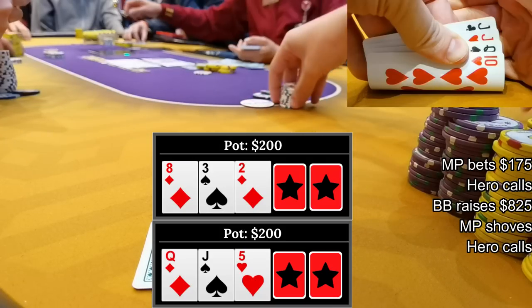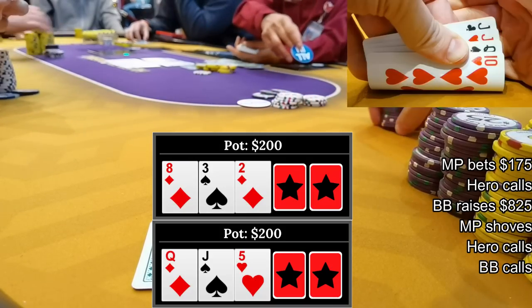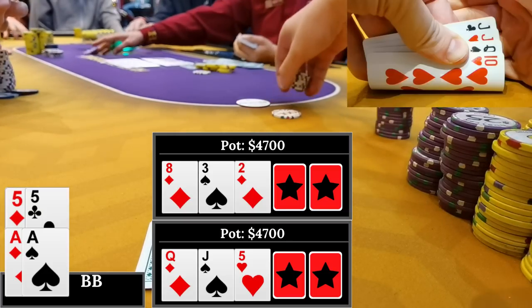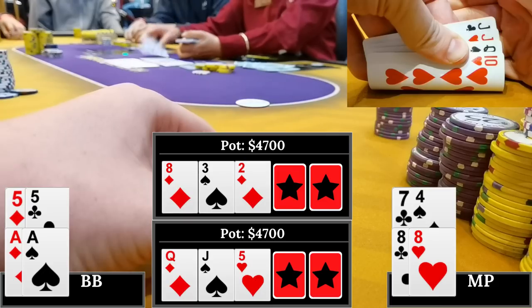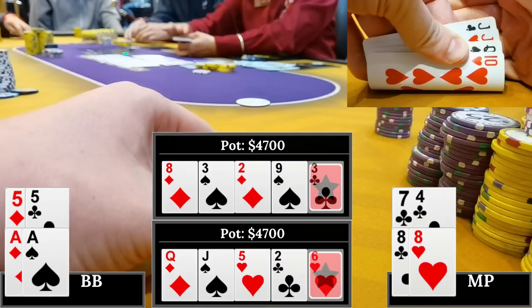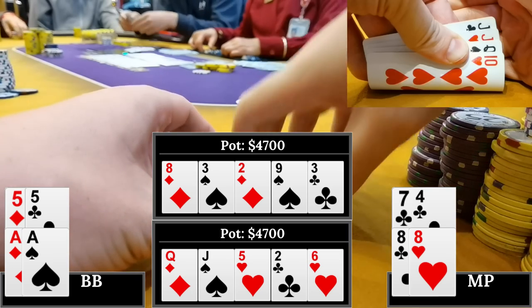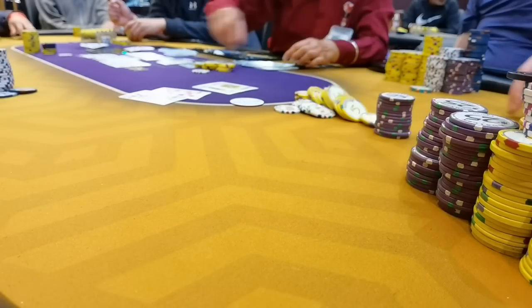Still, I'm a total PLO double board bomb pot fish, so I make the call having them both covered. The big blind calls as well - three-way all in. The big blind has ace-ace-5-5 with two diamonds, MP has 8-8-7-4 with two clubs. The turn on the top board is an absolute dream - I've now got a great chance to scoop - but both boards run out brick-brick and we end up chopping the big blind's money. A very big hand for him and he actually loses both boards. These PLO double board bomb pot hands are pretty sickening.